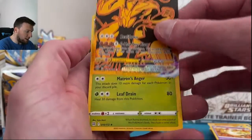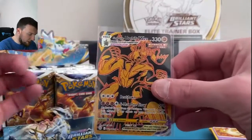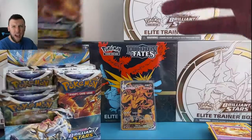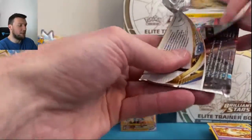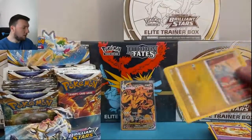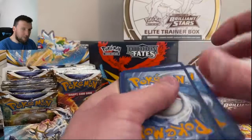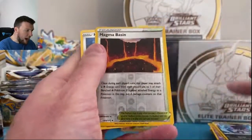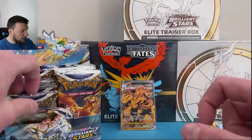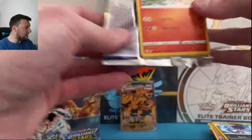I'm honestly a little bit surprised. It's like — I think last time I checked it was like $5 for that card. Come on, y'all. It's like that's the price of a pack, and that is a very not easy card to pull. Magma Basin and Heatran there in that pack. Hopefully y'all are having a great week thus far. March Madness Week is here!